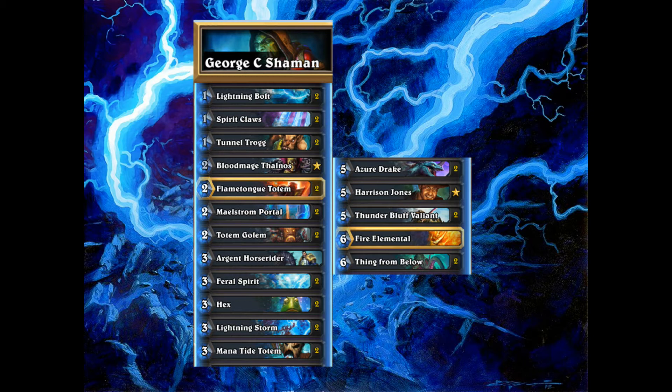And let's not forget, on his own there, the three-cost Argent Horserider. We are certainly not Aggro Shaman, but sometimes a little Horserider can come in and get you a favourable trade or even lethal. So let's see how this deck performs on the ladder — this is the George C Shaman in action.